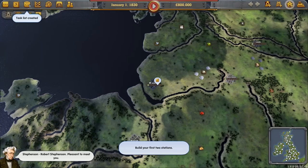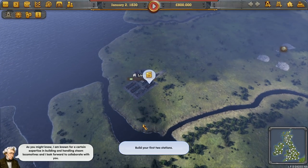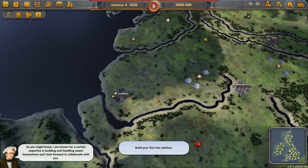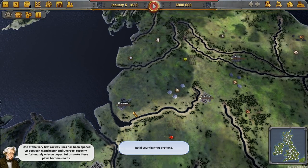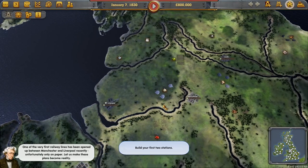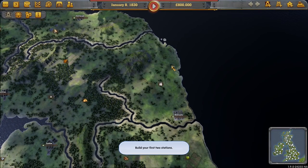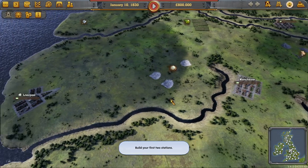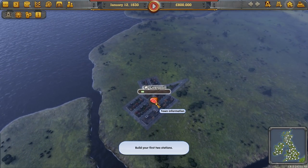We start the year in Liverpool and Manchester. The in-game character says: 'As you might know, I am known for a certain expertise in building and handling steam locomotives, and I look forward to collaborating with you. One of the very first railway lines has been opened up between Manchester and Liverpool recently — unfortunately only on paper. Let us make these plans become reality.' That fella was historically from Northumberland and the accent didn't quite seem right, but never mind.